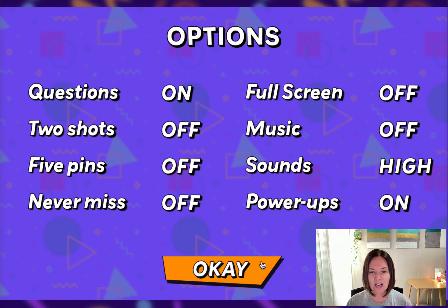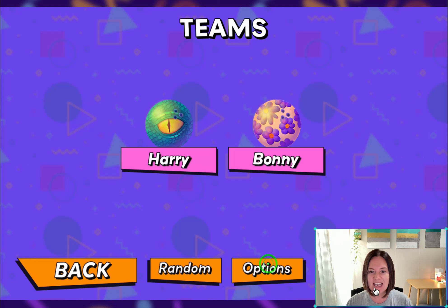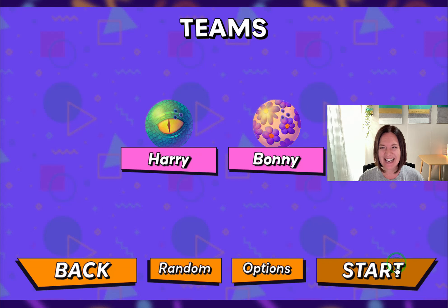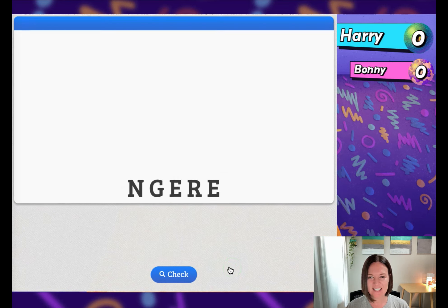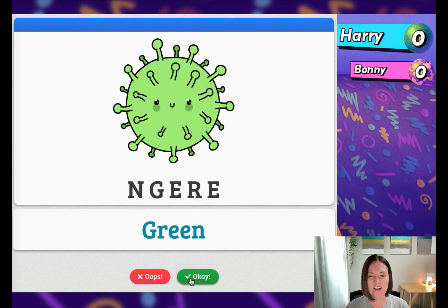If everything on the screen looks great, let's go ahead and hit OK and we can start the game. You can see that team one is highlighted. It's super simple and easy — all you have to do is click on the ball to start the game. And this is a game of unscramble.